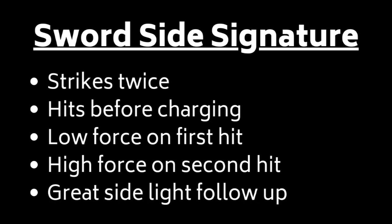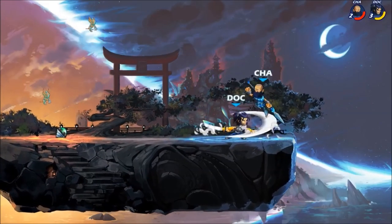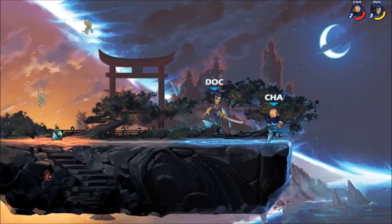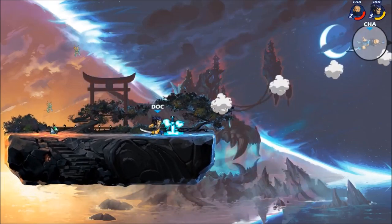Sword Sidesig will be a great example of that. It's got incredible force, it's powerful in neutral, and it's good for following up light attacks with. Wu Xiong has a late whiff punish on my Neutral Light, giving me time to dash out of the way and respond with a Sidesig to pick up the kill.